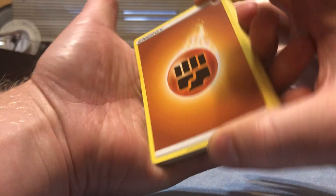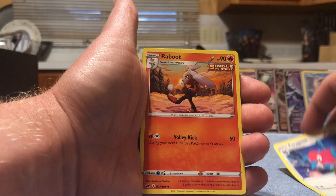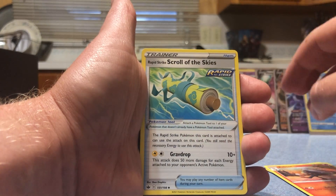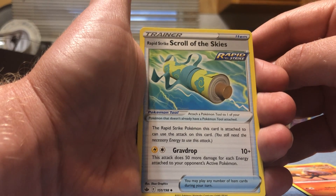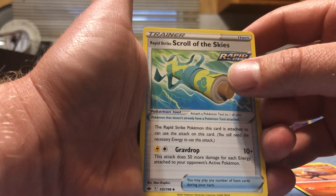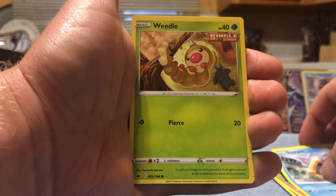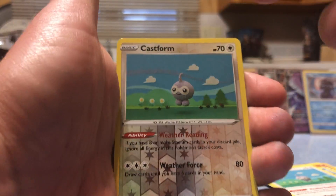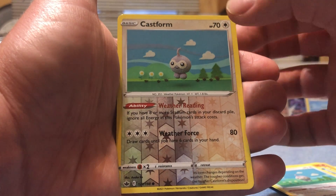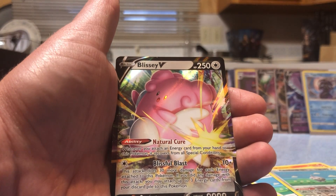Let's say electric type - I was almost going to say fighting because we hadn't seen an actual fighting card yet. Porygon-2, Raboot with Folly Kick. Rapid Strike Scroll of the Skies - Rapid Strike Pokemon this card is attached to can use Grave Drop: electric and colorless, 10 plus 50 more damage for each energy attached to your opponent's active Pokemon. Galarian Slowpoke, Crab Rawler, Snowrunt, Weedle, regular Castform, reverse Castform. And another Blissey V to add to our other one - two Blissey V's! That's great, that's awesome!